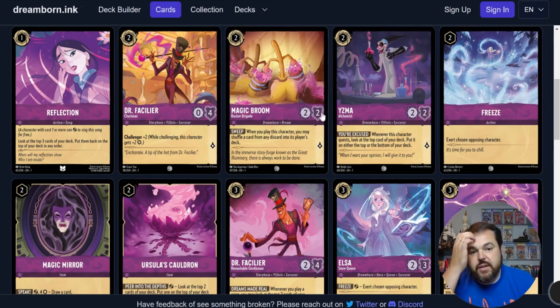On the other end of that spectrum, we have the Magic Brooms for 2. They are 2-2s, 1 lore, with the ability Sweep — when you play this character, you may shuffle a card from any discard into its player's deck. Don't forget you can shuffle bad cards back into your opponent's deck as well. This card is an absolute insane bomb in limited: recycling Friends on the Other Side, recycling your graveyard with Hades, recycling the Maleficents — all cards you want to see more of. It also combos very well with Sorcerer Mickey, and it's inkable. I think the Mickey-Magic Broom engine is good enough for constructed play, but in limited it is absolutely insane.